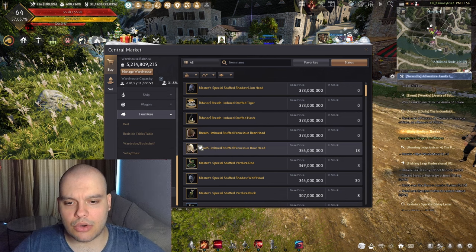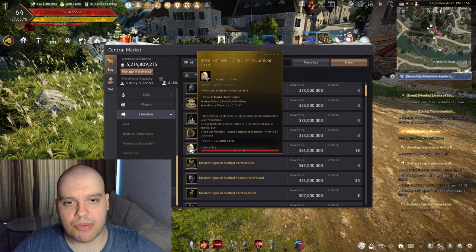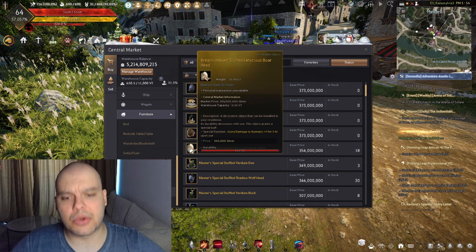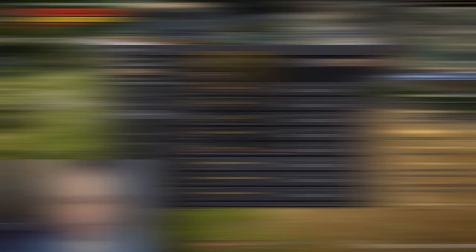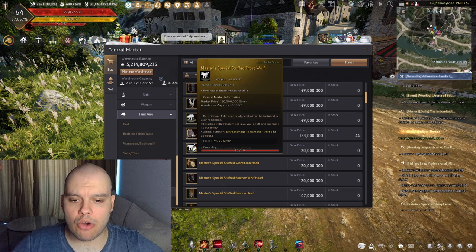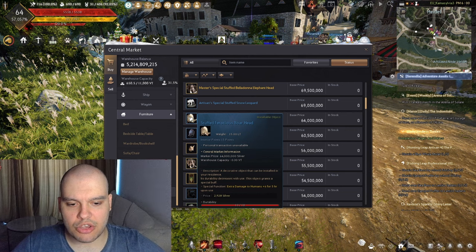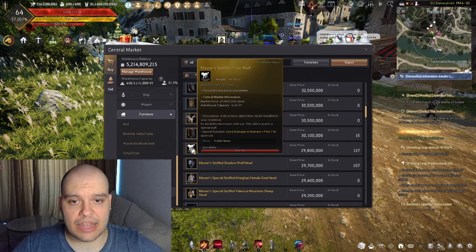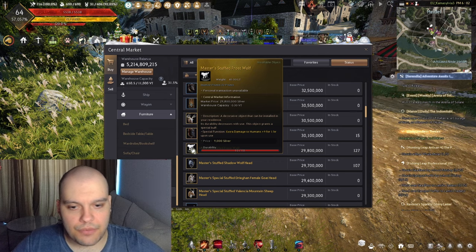For those who want to min-max, you'll also want a furniture buff with 9 extra human damage. You can use the Breath in Beauty stuff versus Boar Head for an extra 9 human damage for 5 hours. There are also lesser versions — for example, 9 damage for 3 hours, or 6 extra human damage for 5 hours, or the Master Steed's Frost Wolf for 9 damage for 1 hour.